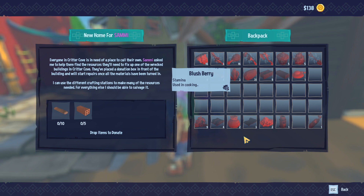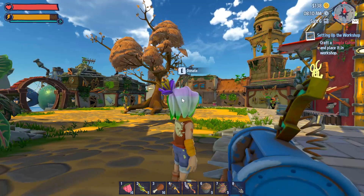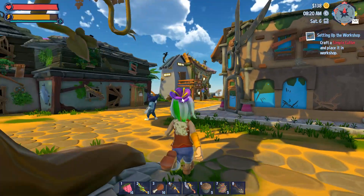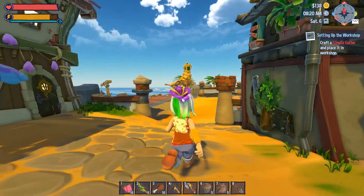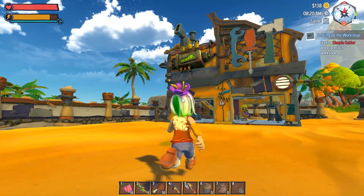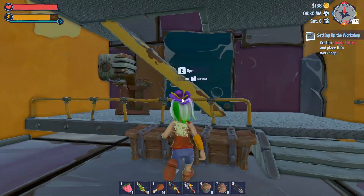These are the items I need to give him and I do have them, but they are in my storage box back at the shop. So I'm going to go back to the shop. He's out here dancing - okay Sammy - and I'm going to go get the stuff that I have in my box. There's my workshop in Crater Cove.